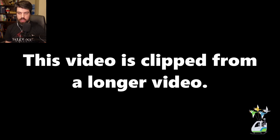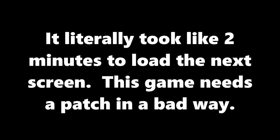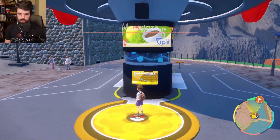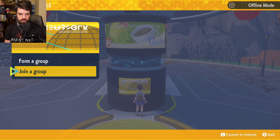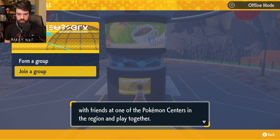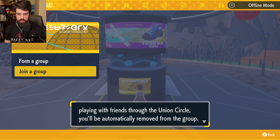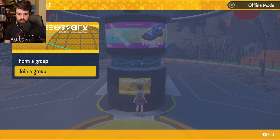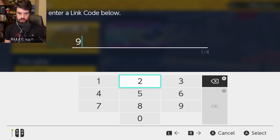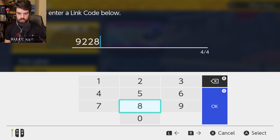I told you guys I was expecting an email — well I just got the email. Okay, here I am. Join a group — do you want to join? Yes! I have the link code. That's great, that's perfect. Okay, stable connection, we're gonna do this. Nine, two, two, eight.